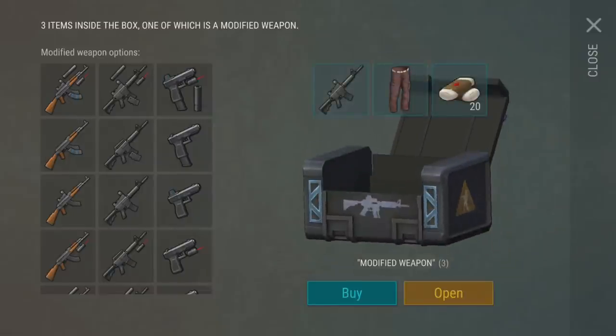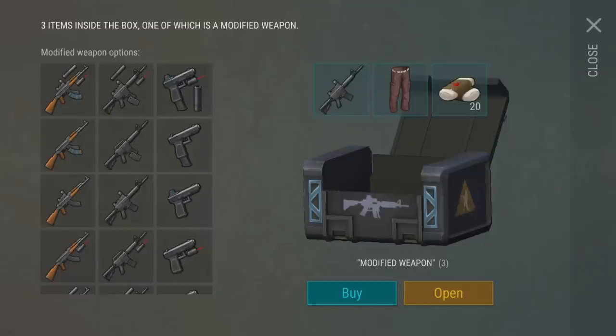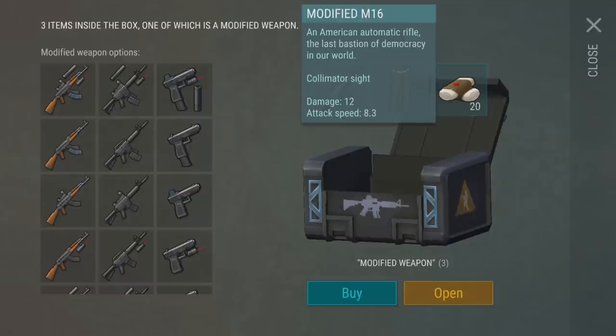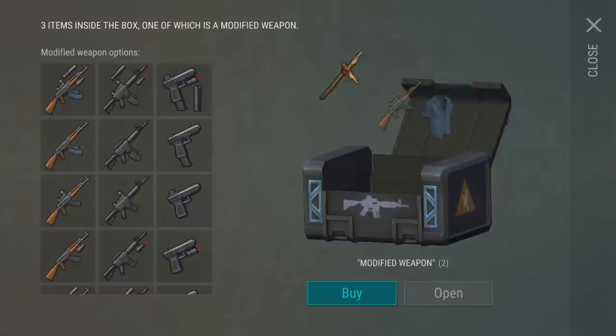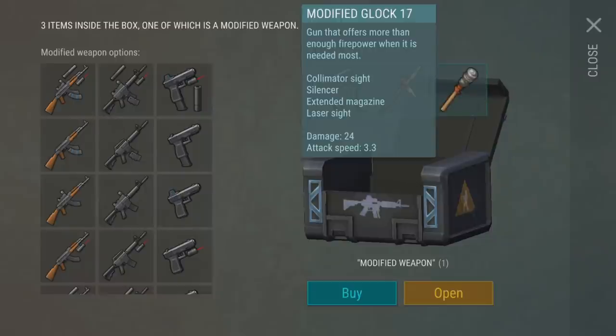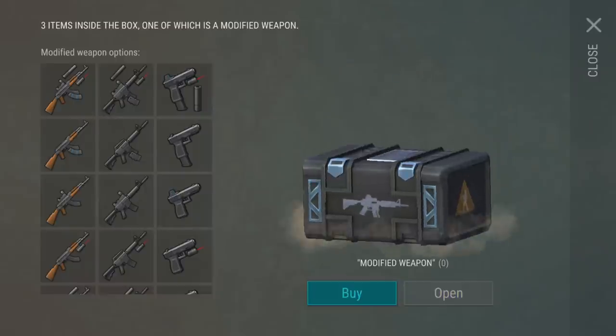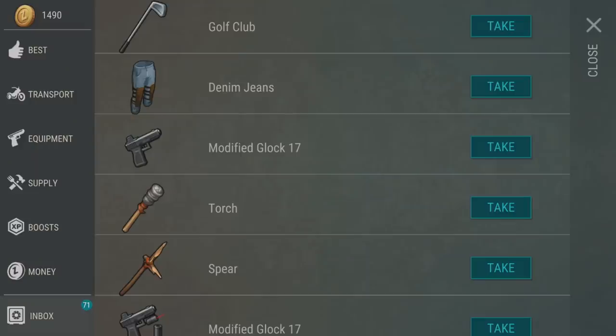We got the pantalones and 20 bandages — not too shabby! I like that we get these two extra items with each box. What else are we gonna get? Oh, another colonator sight — we're getting a lot of those for some reason. Another fully modded Glock. One last one — oh, these are nicer pantalones, they are denim jean pantalones!